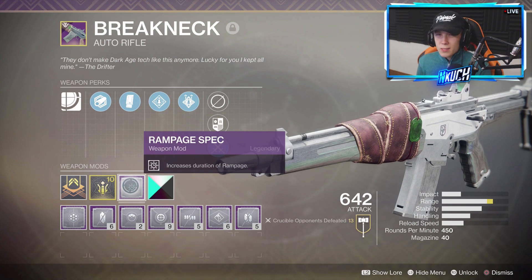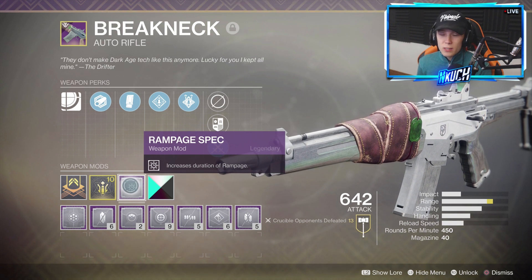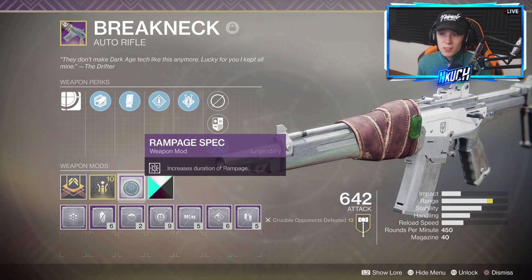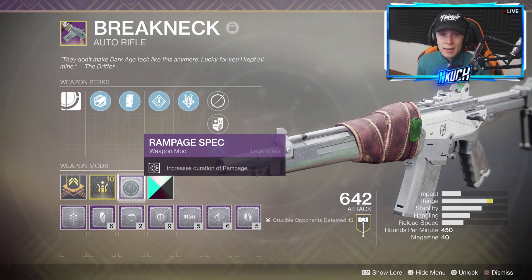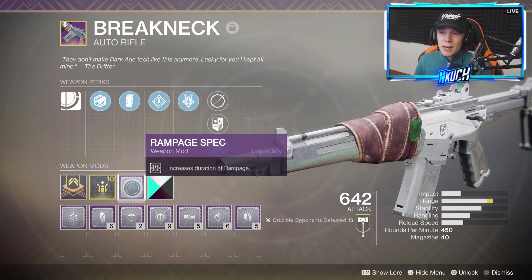Finally we got the Rampage Spec, which increases the duration of Rampage. It's not the biggest change — it maybe increases it by only one second or 1.5 seconds — but when you're reloading and trying to find that second person to continue your Rampage streak, this spec is really going to come in handy and save your life when you're trying to go for clips and have fun with this weapon.